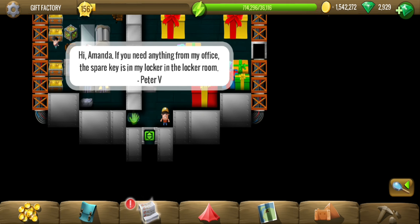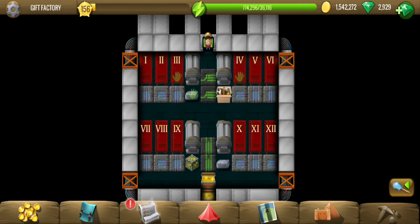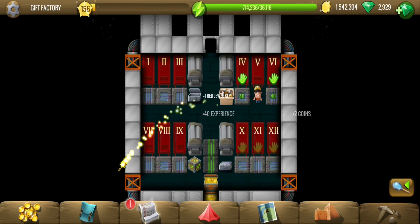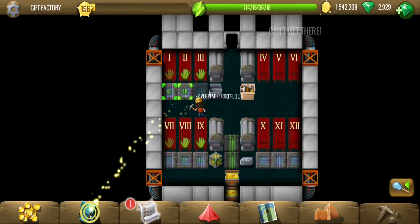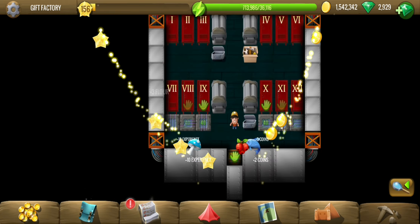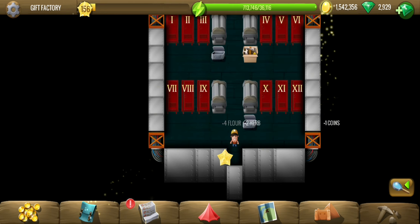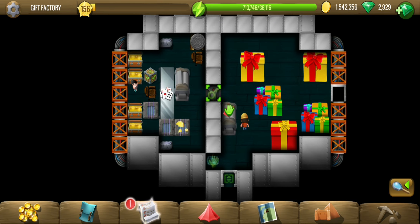Spare keys in locker room. So these are the locker rooms and he said number five, so number five is probably the key. Okay great, let's check out the other lockers as well and register some extra resources. All right, let's open the door now.